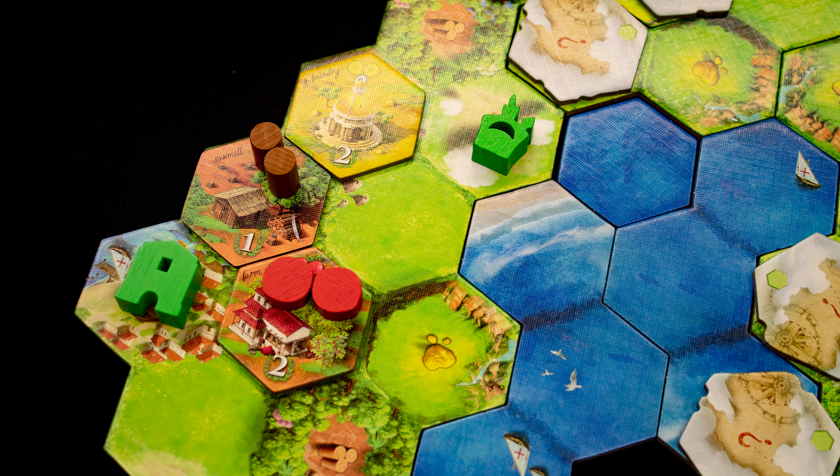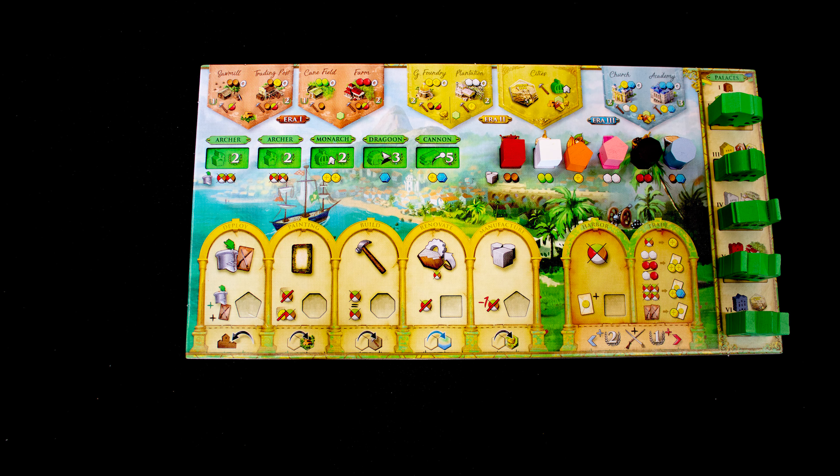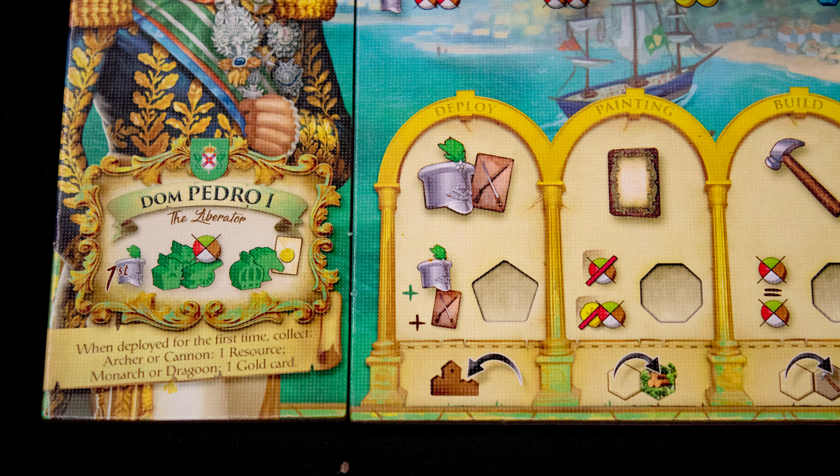When you spend resources, here we spend two gold. Each player takes a player board, places their palaces on the right, manufacturing goods on the matching slots, and troops on the left. You then select one of your leader tiles, with the Brazil faction having four to choose from.